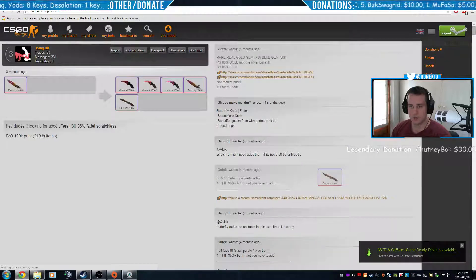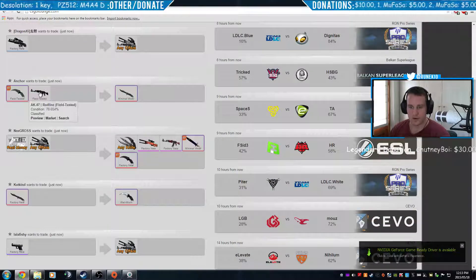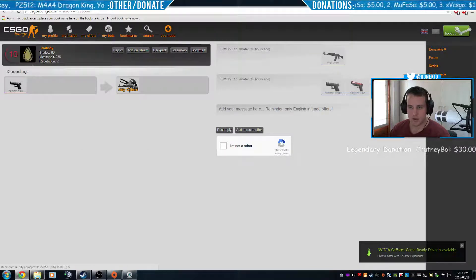The same goes for all the other ads — you can browse and see what people have and what they're looking for. When you click on someone's name you can see their trading reputation, their rep score, and their trade and message history, for example plus two rep with 80 trades and 236 messages.